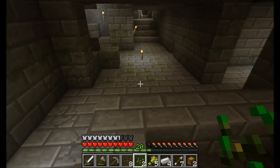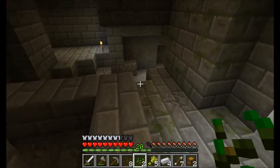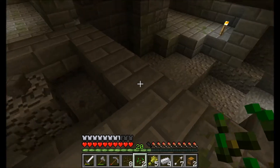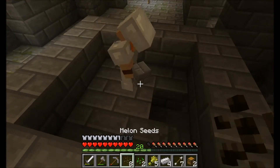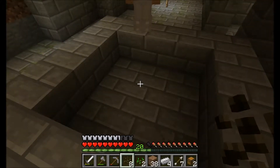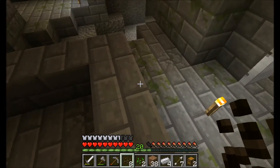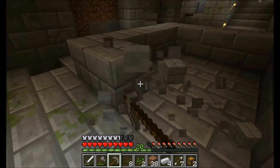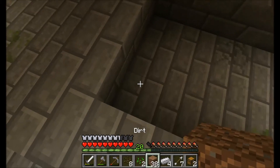It doesn't have to be in that area necessarily — it can be out where the fountain was. Yeah, I'm out there right now. In this general area here we can whack this stuff out. Put water in the center. I guess you got to make melons two wide, right? Yeah, they have to be two wide. However you want to do it — don't dig because of the silverfish, right? Okay, I think I have an idea.